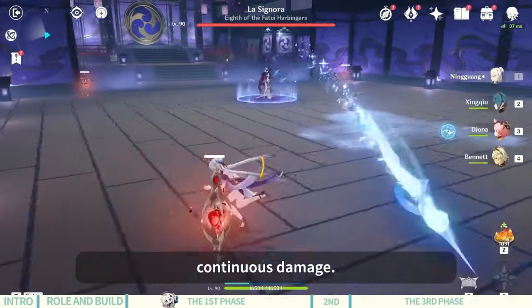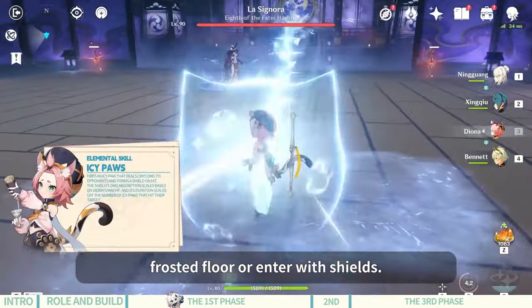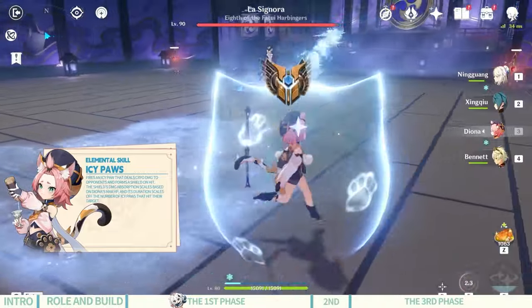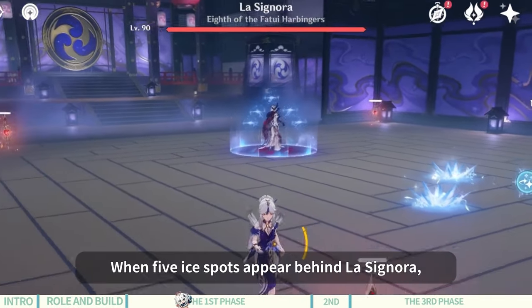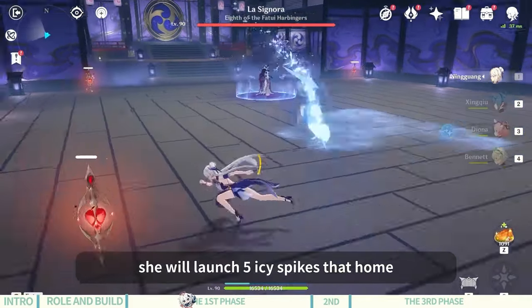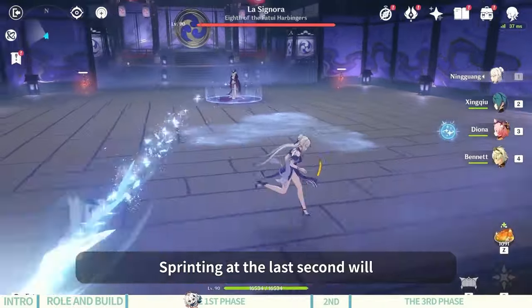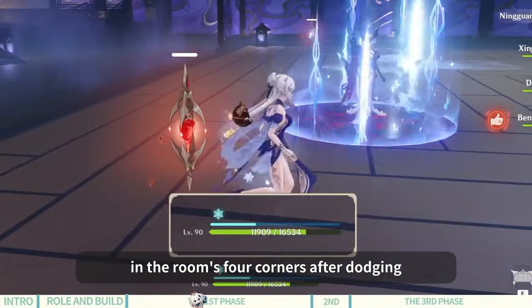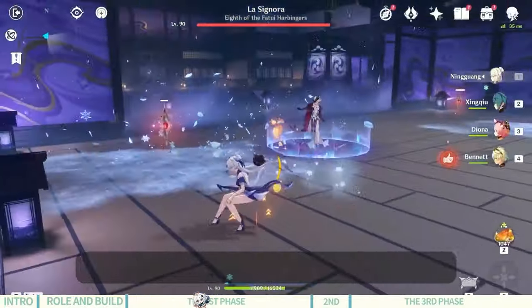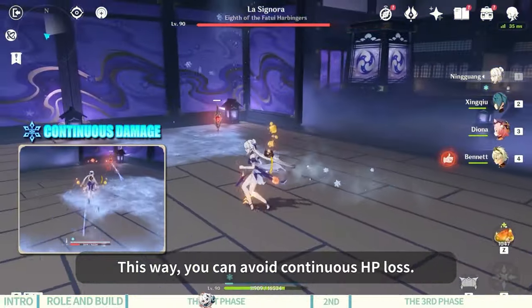The lotuses will explode after a short period and can coat the floor to freeze it. Standing on the frosted floor will take continuous damage, so we need to stay away from it or enter with shields. Don't forget to return to the Hearts of Flame in the room's corners after dodging, to empty the Sheer Cold gauge over the HP bar — that way you can avoid continuous HP loss.